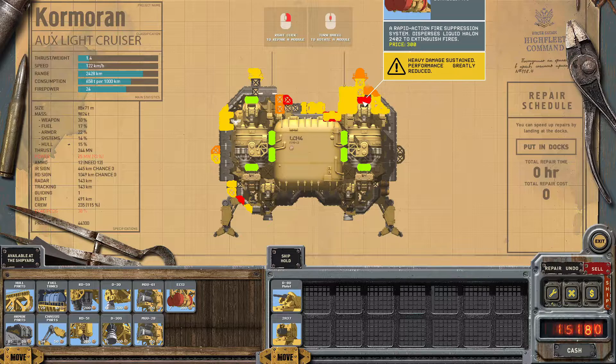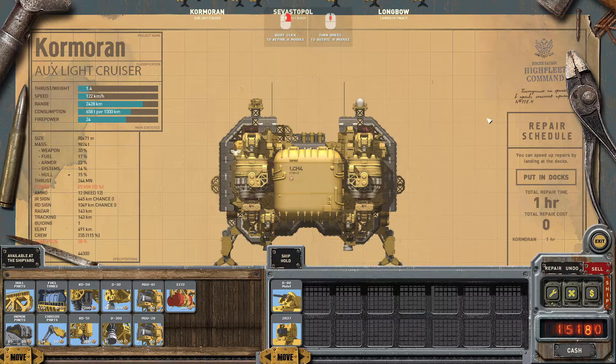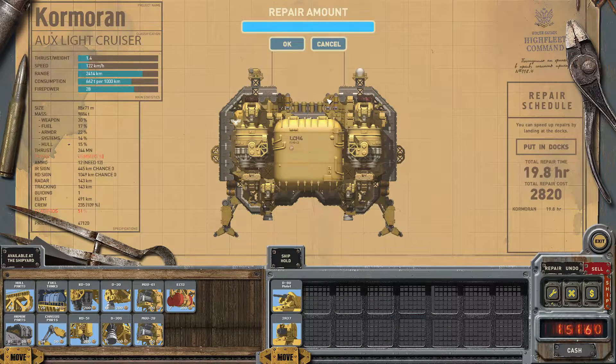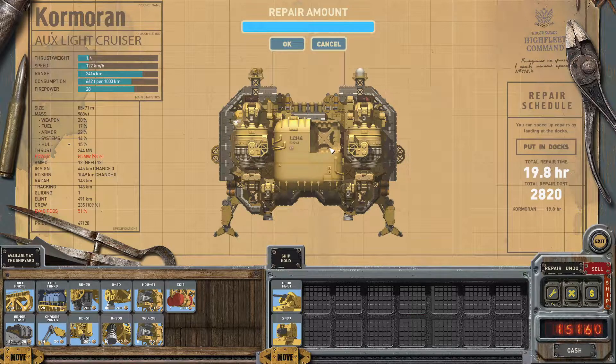For example, this fire suppression system is heavily damaged. Right click it and it gets added to the repair queue. Alternatively, you can also just repair all. However, if you are short on time and want to prioritize which items to repair first, the better method is to right click the specific things that you need.